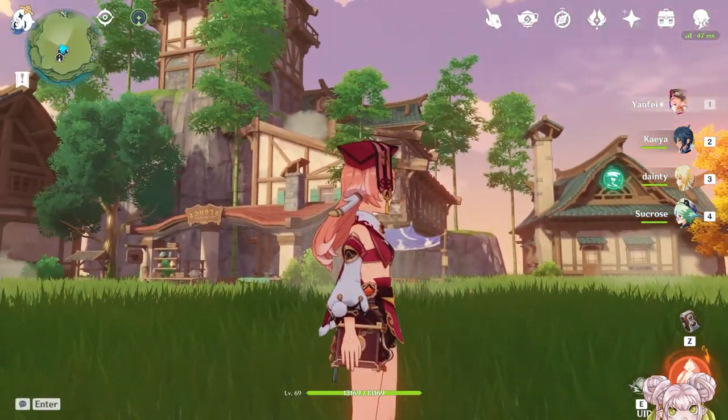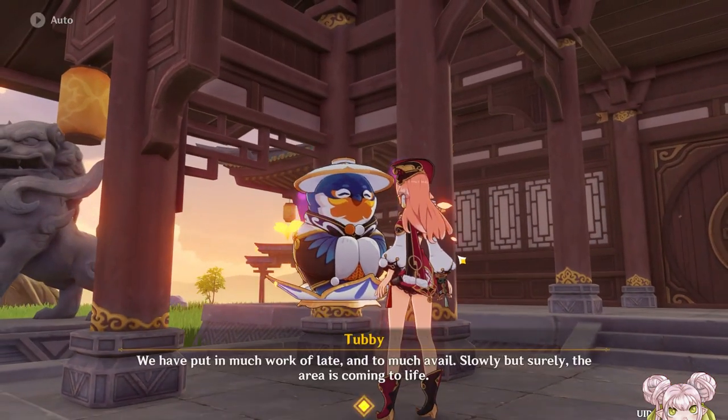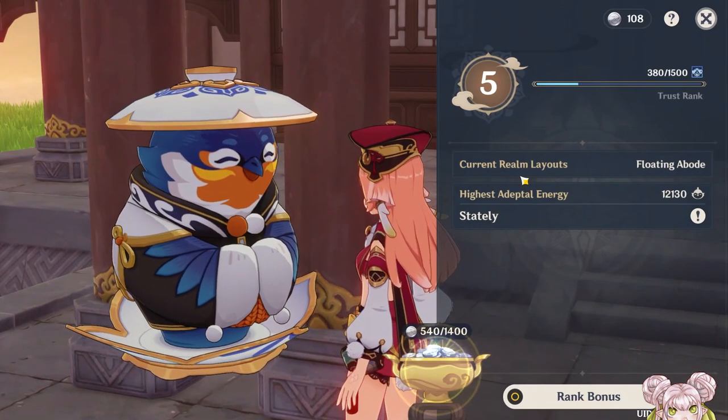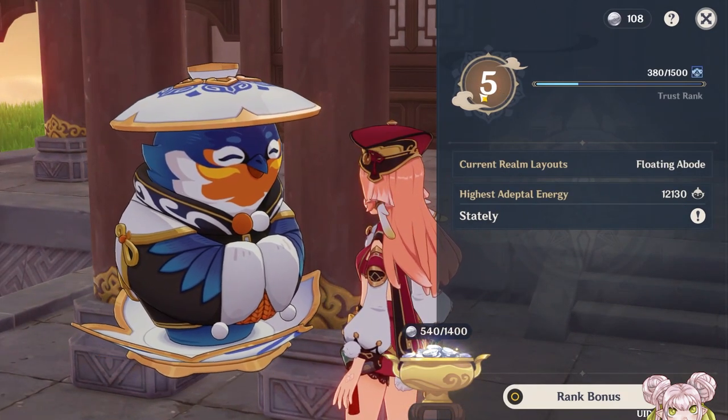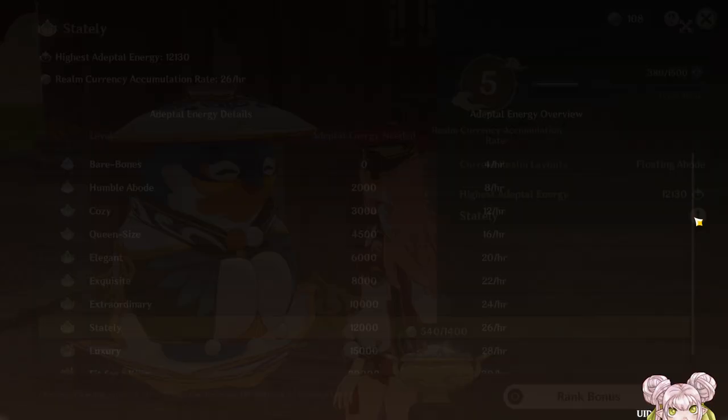So we are going to be redecorating outside. I currently have — I'm not even sure what I have. We are at chest rank five and we have 12,000 adeptal energy. I think most of my furniture is on the ground right now.